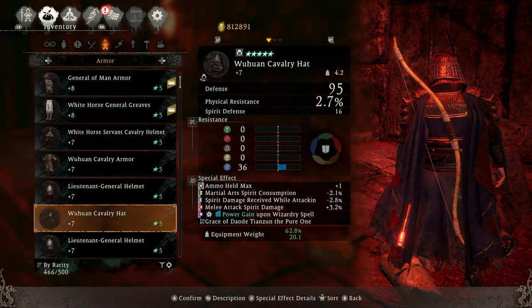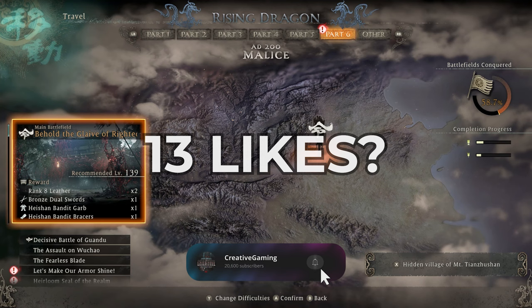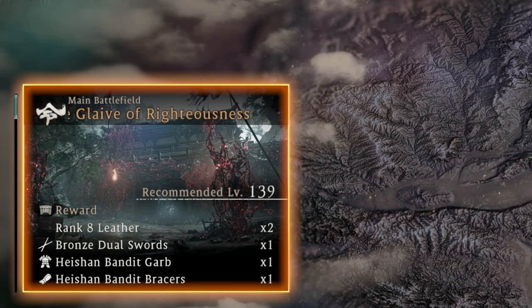Since the monkey spot isn't much of a thing anymore since they nerfed the drop rates, this is by far the best way. This insane method actually comes from the Behold the Glaive of Righteousness mission.